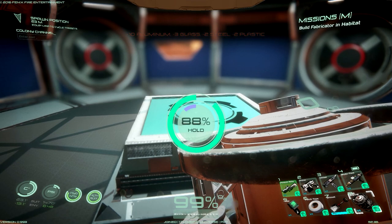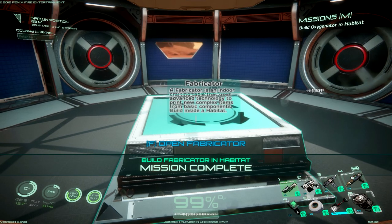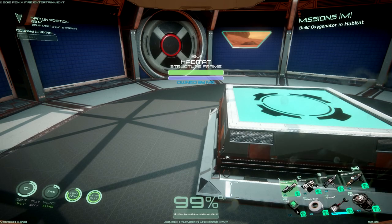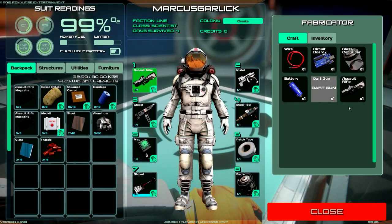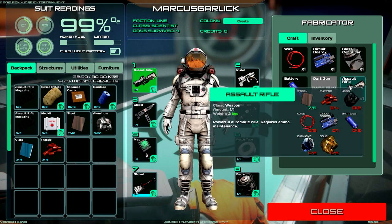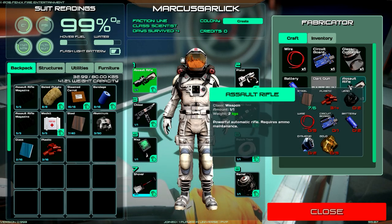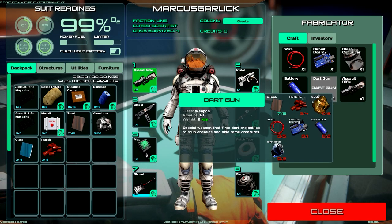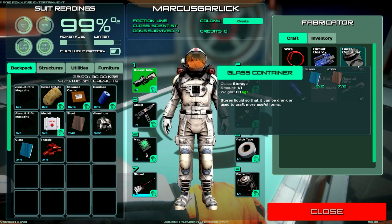Fabricator is made. What does this thing do then? Oh yeah - assault rifle, a few circuit boards and wires and stuff. Batteries, diamonds - fuck, I've got to find diamonds. Everything else we can either find or make.